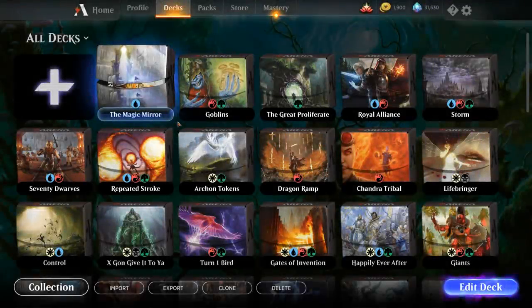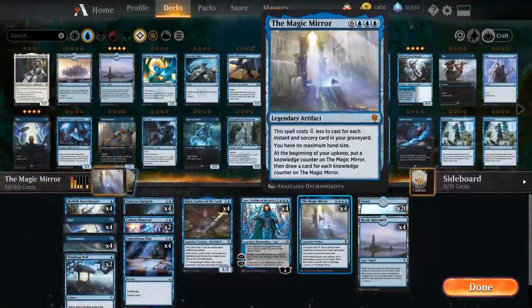Hello and welcome to another Magic Arena gameplay video. Today we're taking a look at a mono blue self-mill deck built around the Magic Mirror — normally a 9 mana legendary artifact, but it costs 1 generic mana less to cast for each instant and sorcery card in our graveyard.